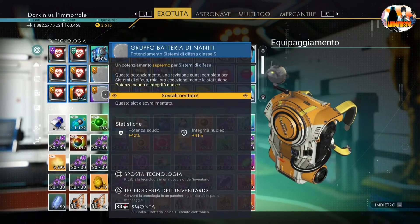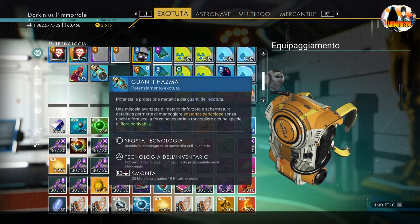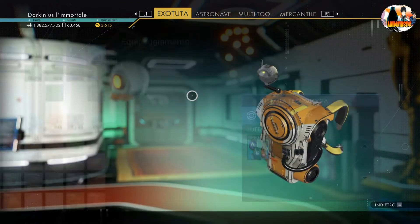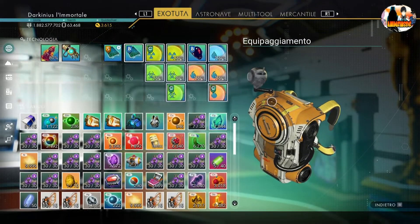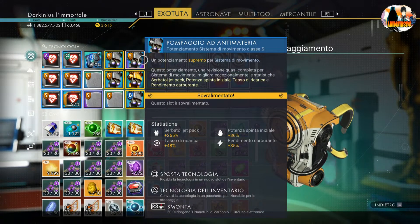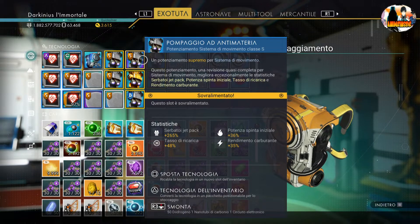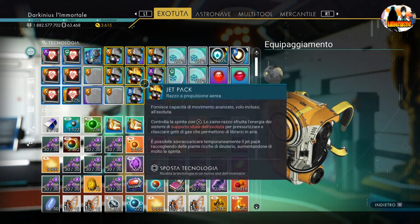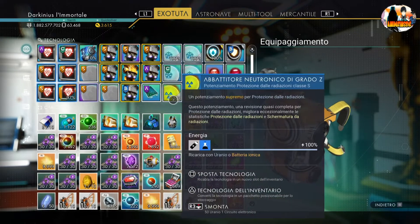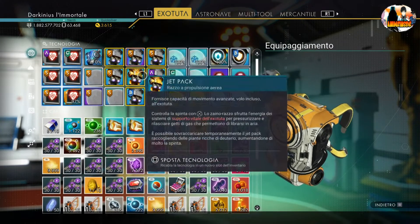Ho messo lo scudo in posizione adiacente per avere gli schermi al massimo. Poi ho messo il jetpack — io lo preferisco sovraalimentato, perché mi serve per esplorare e anche per andare sott'acqua. Ho aumentato il jetpack a livello abnorme: posso stare per un bel po' in aria e si ricarica. Il jetpack iniziale l'ho messo qui a destra, così è vicino al sovraccarico e prende un buff.